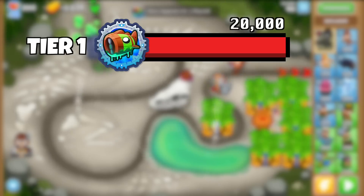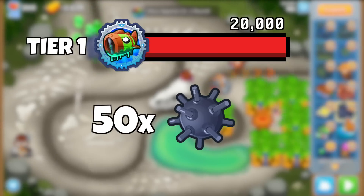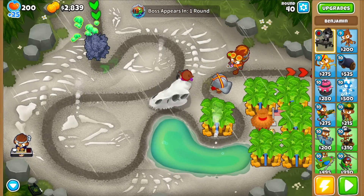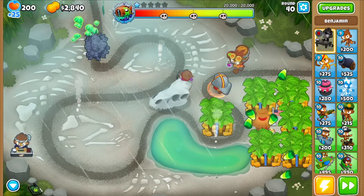Tier 1 Bloonarius comes up around round 40 and has 20,000 HP, taking 50 mines to pop. After I placed all of them plus a few extra just to be safe, it was time to witness the first one-shot, which was glorious actually.